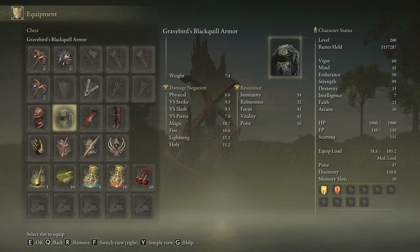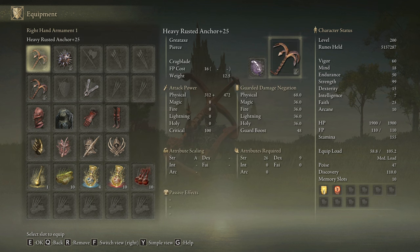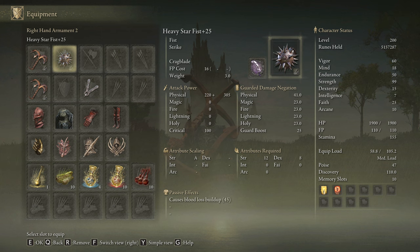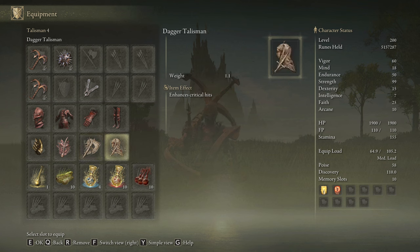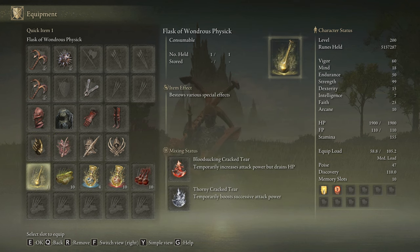I'm going to be using the Greatbird's Blackquill Armor to increase the damage of jump attacks by 10%, and three pieces of the Rakshasa's Armor Set to increase my damage by a total of 6%. The most effective talismans for this build are Millicent's Prosthesis and the Rotten Winged Sword Insignia. If we are going to use the Power Stance Jump Attack of the Heavy Rusted Anchors, we use the Spear Talisman and the Claw Talisman. With this talisman combo and armor set combination we will get the most out of the Rusted Anchor setup. In our Flask of Wondrous Physick we are going to use the Bloodsucking Cracked Tear and the Thorny Cracked Tear, but you can also use the Stonebarb Cracked Tear which is very useful with this type of build.